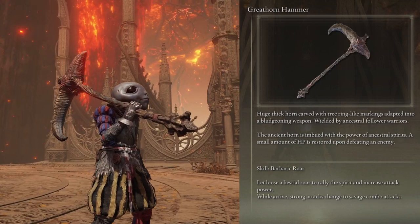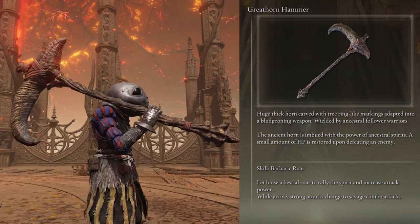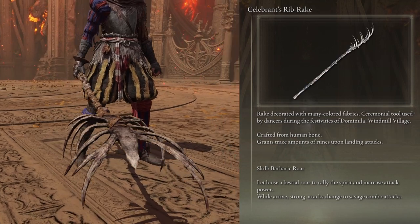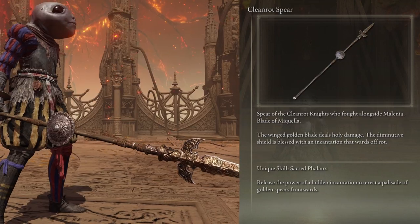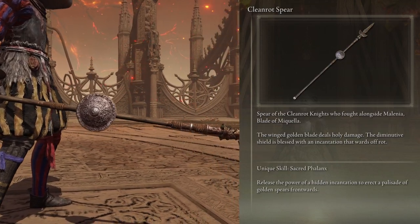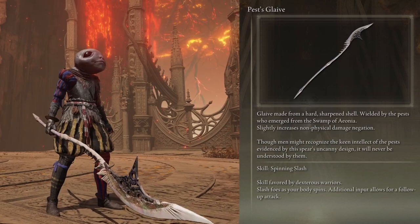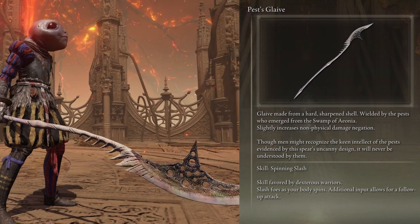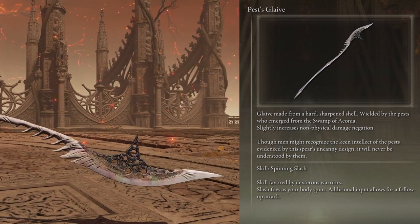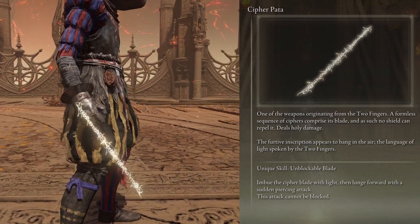Restores 3% of your maximum HP upon defeating your enemy. Grants trace amounts of runes back on hit, about 10. Boosts immunity by 50. Grants slight magic, fire, lightning, and holy damage absorption, around 2%. Attacks can't be blocked by shields.